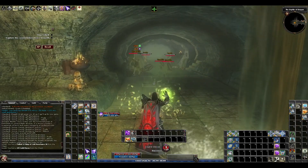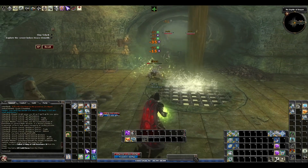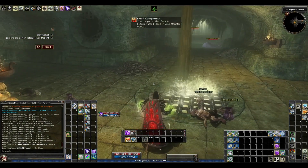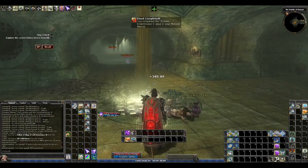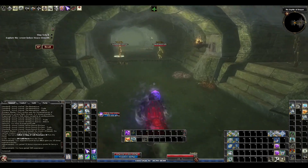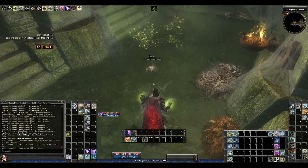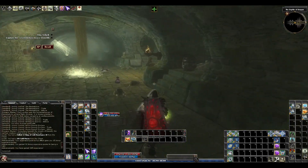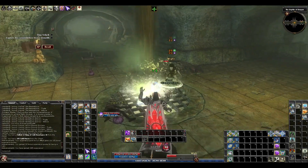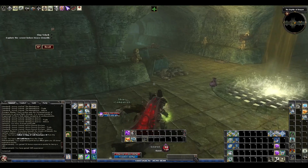Let's go ahead and take care of this undead since they aggroed me. Too close to that ghast — they're like super ghouls. The jelly there. Spider. We've got a rust monster. These guys have crowns, so I want to see if they're going to drop some remnants for me. No remnants. Rust monster's awfully close.